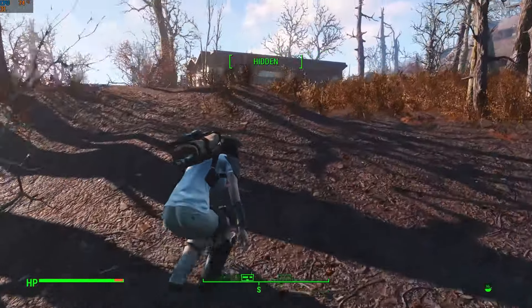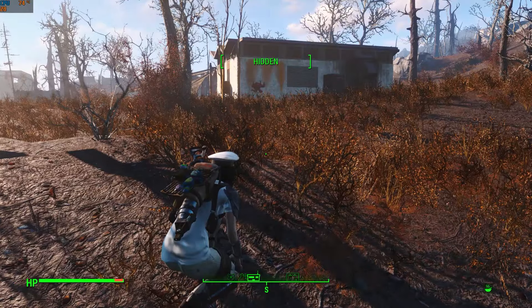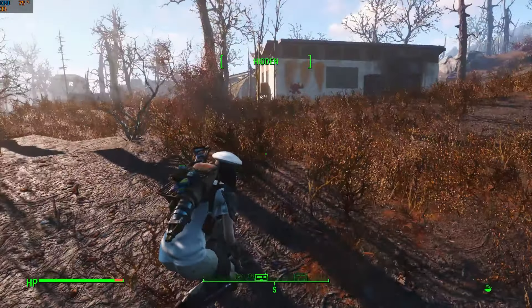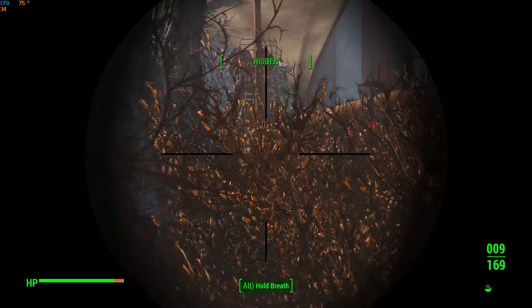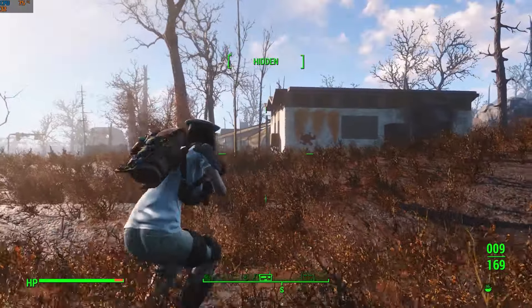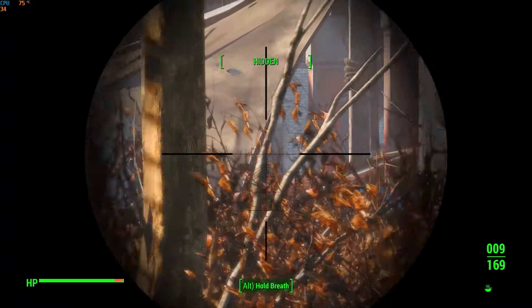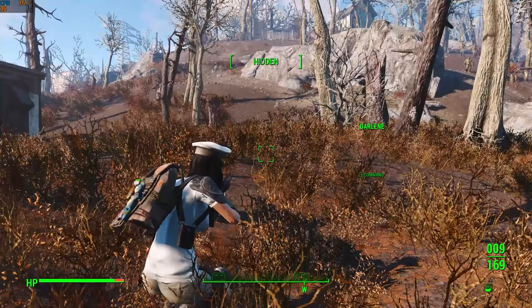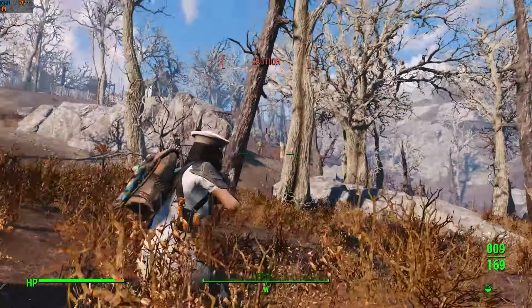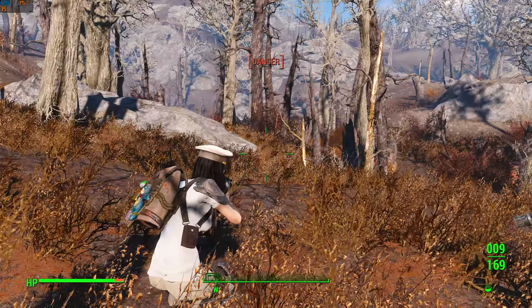I need to tread carefully. At level 17, the raiders here can quickly overpower my character. You can easily tell if you see a skull icon next to their name. This is the place — the location is heavily guarded, with a lookout stationed on the roof armed with a missile launcher. To make matters worse, there's a bunch of super mutants wanting to join in on the action.